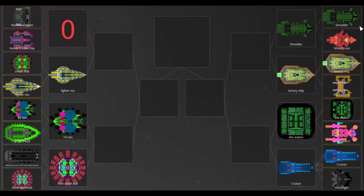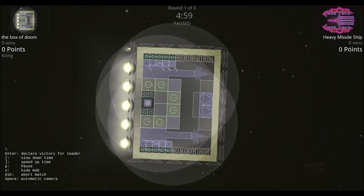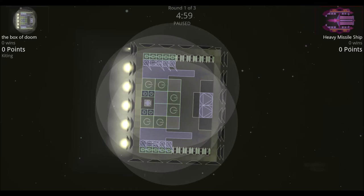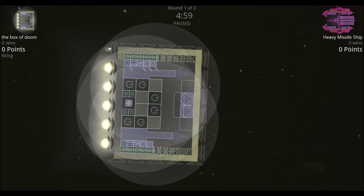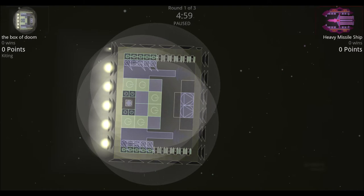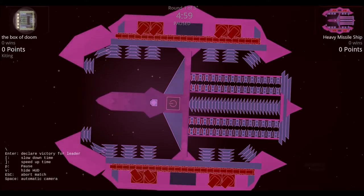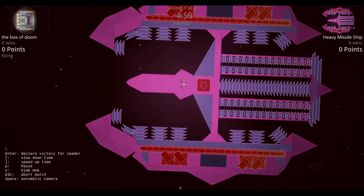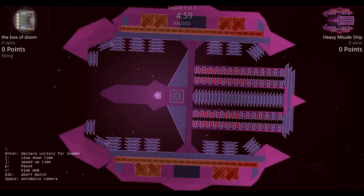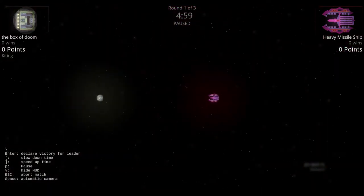Next: the Box of Doom versus the Heavy Missile Ship. The Box of Doom has two large Tinkerel guns with very few modifications, relatively thin armor with all thrusters on the outside, a lot of shields, quite a bit of point defense, and a few missiles. The Heavy Missile Ship has a lot of missiles — big surprise — and on the two outsides it has a considerable amount of close-quarters weapons. If the Box of Doom is fast, those close-quarters weapons shouldn't hit much. The Heavy Missile Ship looks to have quite a few thrusters, so it may actually be more mobile than the Box of Doom.